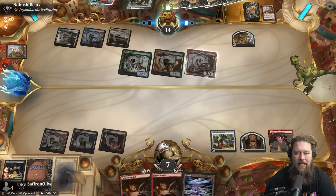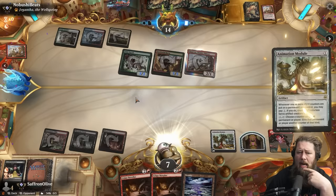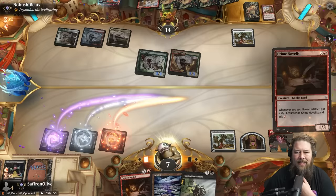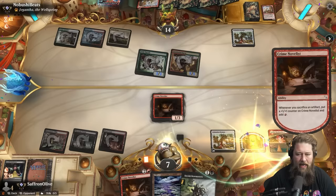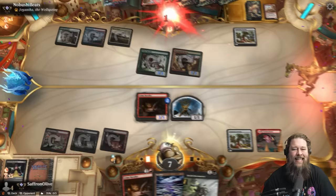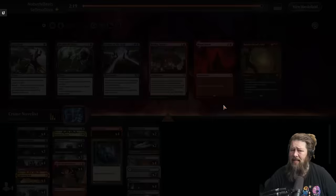Opponent steals an Animation Module — probably not going to play that. It doesn't even do anything in their deck. Well, that's good for us. And now it's time to write a crime novel. Crime Novelist! So now we get to do the combo. We sacrifice the treasure, which makes a mana and gets a counter to trigger the Animation Module. Use the mana to make a Servo, then sacrifice the Servo, which triggers Crime Novelist to let us pay for the Animation Module. We can do this all day. Opponent scoops it up — pretty sweet and easy win.